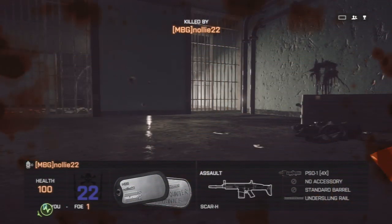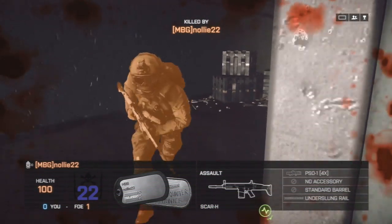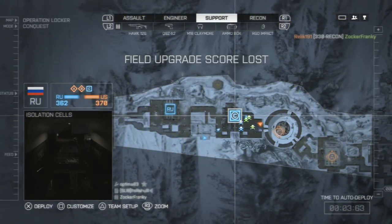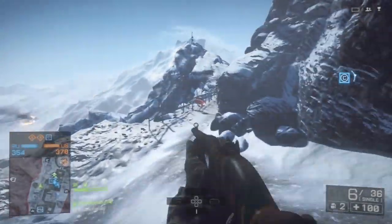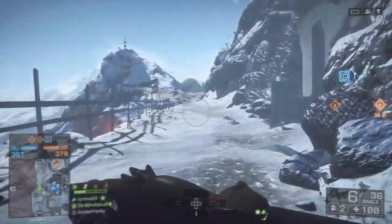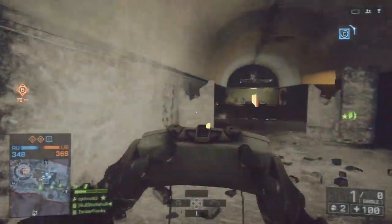Hey, what is up guys, I am Rahul and today I've got 5 tips for the shotguns in Battlefield 4. You might be wondering why I used a Walking Dead remix in the intro, but going around Operation Locker with a shotgun felt just like the Walking Dead — like when they're in the prison clearing out cell block D. I felt like one of Rick's group. If you get a chance, go around Operation Locker with your shotgun — it's so cool.